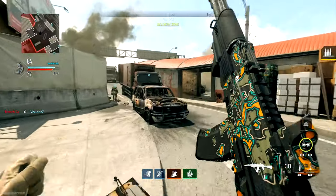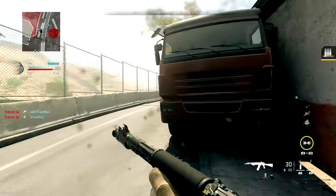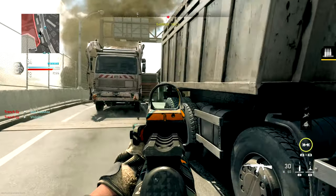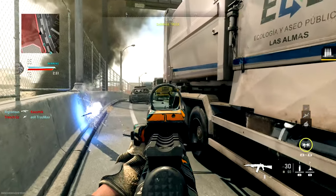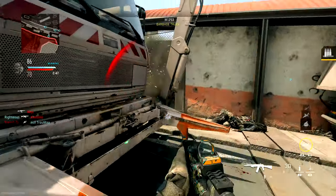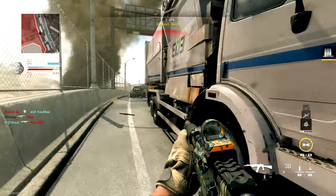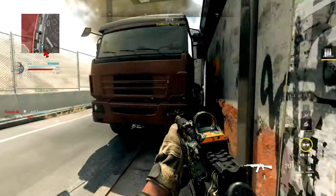So if you're unfamiliar with the new drill charges, as the name suggests, what they do is stick to a surface, drill through to the other side, and launch a grenade out to explode on the other side of that surface. Now they won't drill through all surfaces, but they will drill through more than you would expect. And if they don't drill through a surface, then they will explode on the surface that they're stuck to.